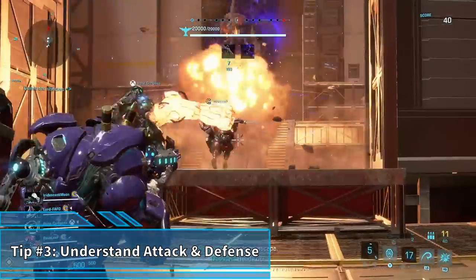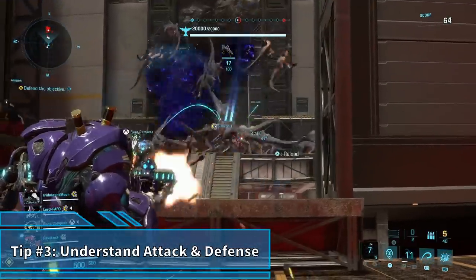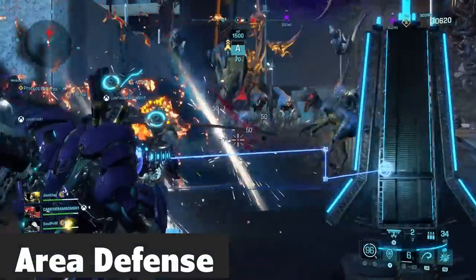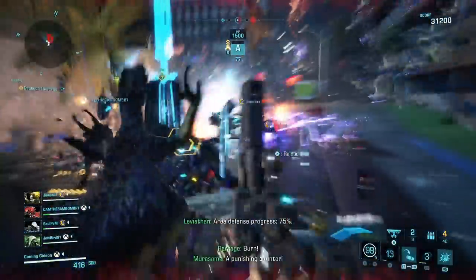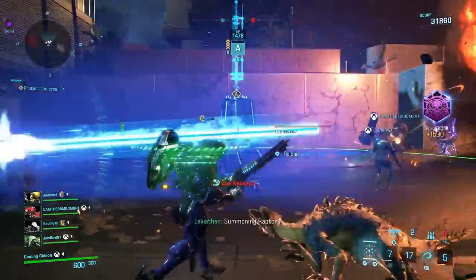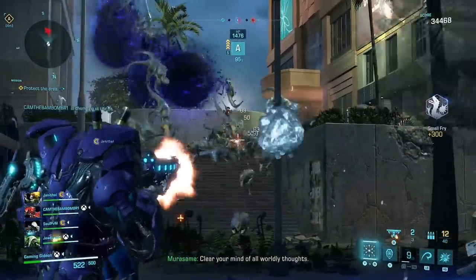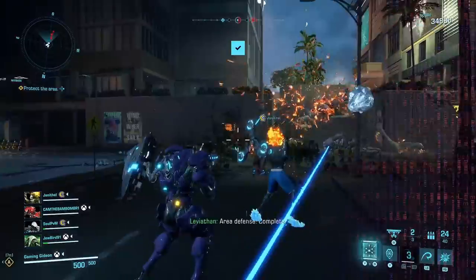How some of the objectives work can be a little obtuse in Exoprimal, which makes it even less clear how they should be approached, and the unique blend of PvP and PvE can further muddy the waters. I'll run through some general principles. Plenty of otherwise good players completely drop the ball during area defense. The glowing square zone needs four players inside for maximum effect. This does leave a fifth person free to exit the area, and you definitely should take advantage of that, as fewer dinosaurs in the small confines of the area usually means less player death and less damage to the point you're protecting. The player fighting outside of the zone should almost always be Roadblock or Murasama.